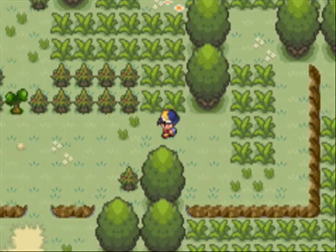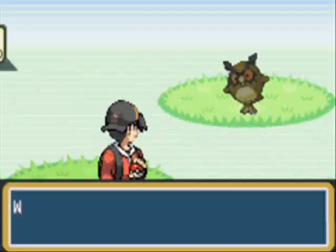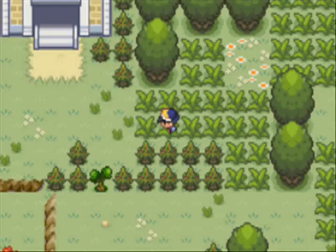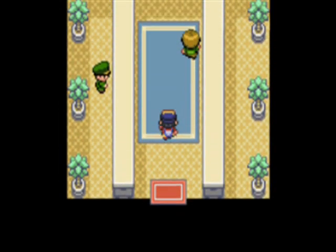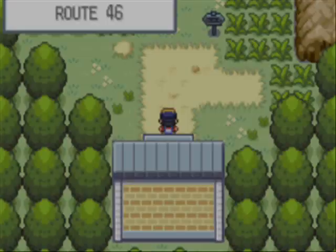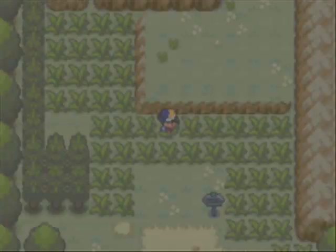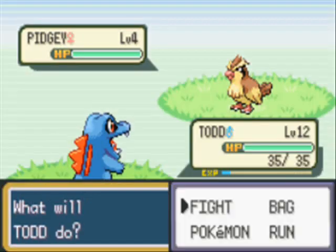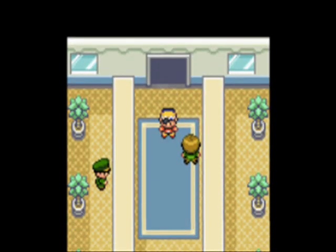So we're going to go ahead and head left because that's where Cherry Grove is. Let's see what's up here. This is actually a route that you will take advantage of later in the game, but at the moment it's not really too useful. This is Route 46. Nothing really too interesting here — just Pidgeys and Geodudes, I think. Nothing major.